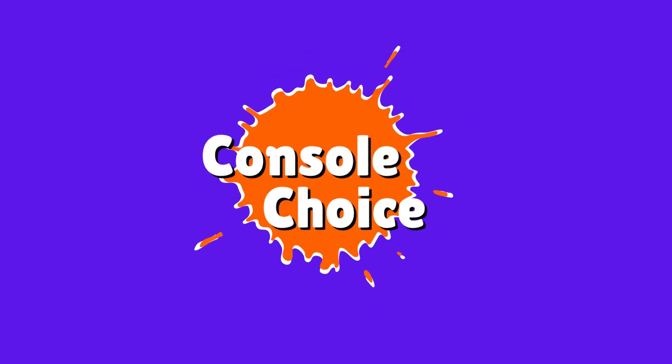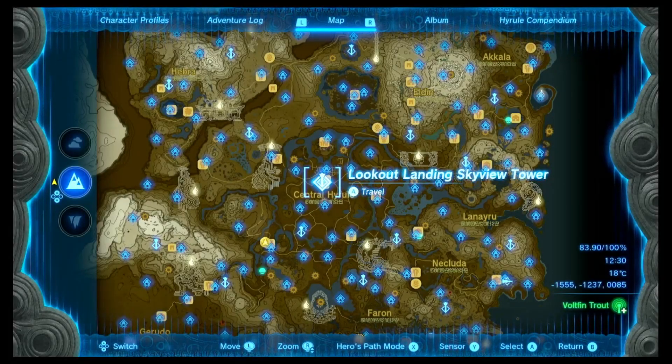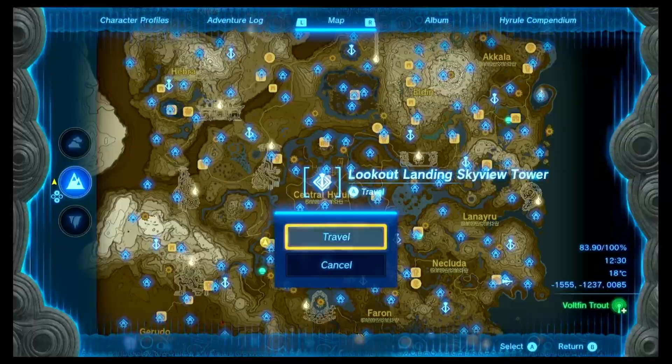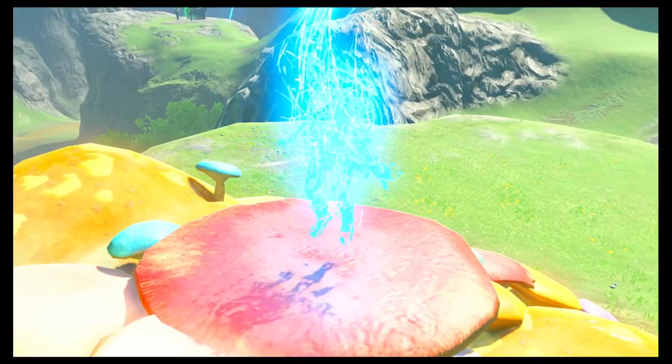How did I miss this? So easy. Hey dudes, another Zelda tip video for ya. It's Console Choice, I'm Mark, and today we're looking at the Dusk Bow — one of the unique weapons in the game that references an old Zelda title.